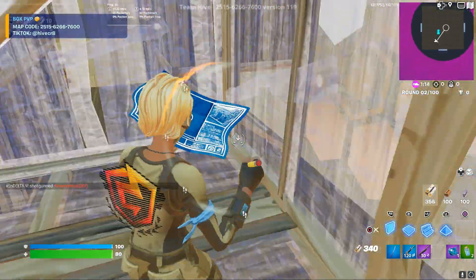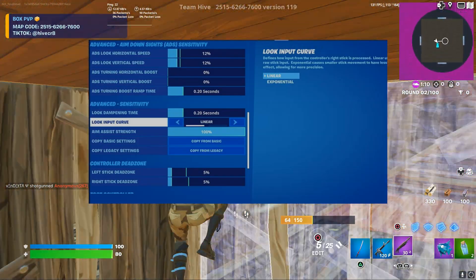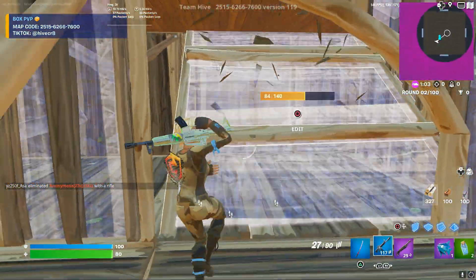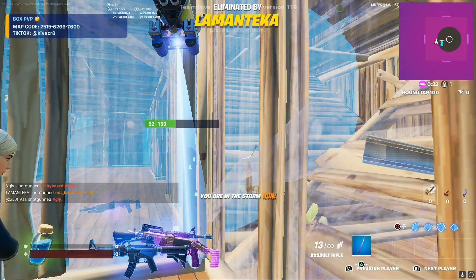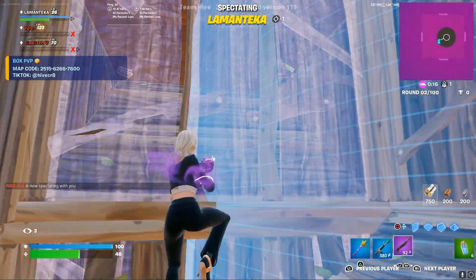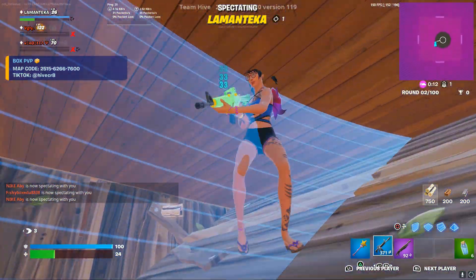Here are the next settings. These settings are actually our first settings with linear instead of exponential. I don't know exactly what the difference is, but I'm assuming that there's probably a decent difference when it comes to that. The aim for these settings feels good. So strictly off of aim, I'm actually going to give this one an 8 out of 10.